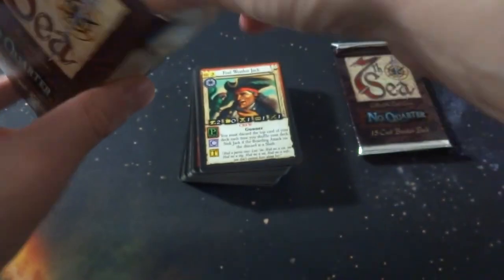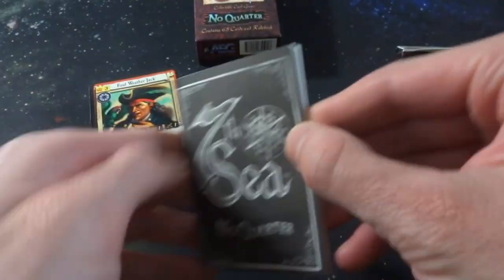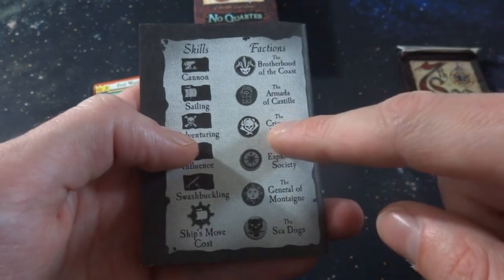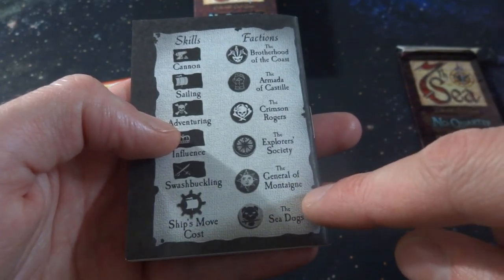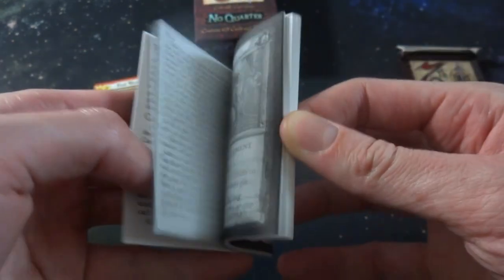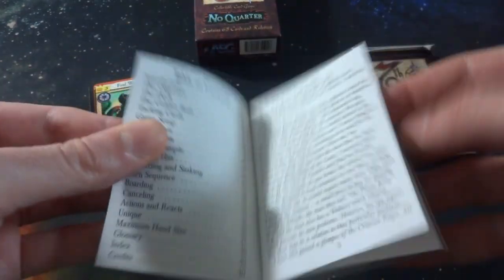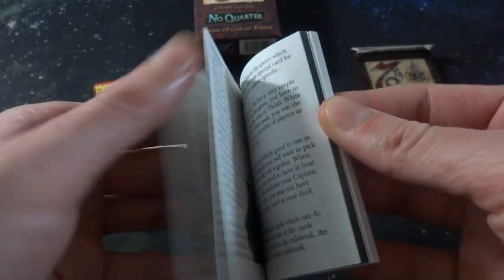Interesting, very interesting feeling cards. Let's check out the rulebook first real quick, just thumb through it and see what we can find out. Interesting - cards like a pirate on there right there. No Quarter - just like a paper book kind of, what you'd think. Got skills: cannon, sailing, adventuring, influence, swashbuckling. No idea what that means. Ships, move cost. The Brotherhood of the Coast, the Armada of the Coast, the Crimson Rogues, the Explorers Society, the General of Montagna, and the Sea Dogs. I believe those are the factions. These are the skills you can have.